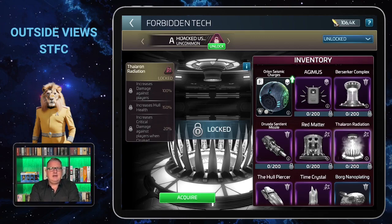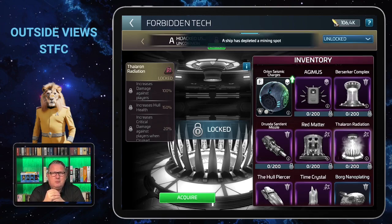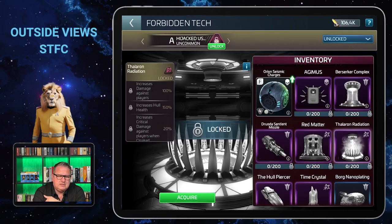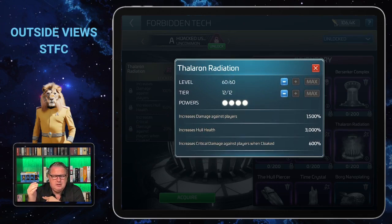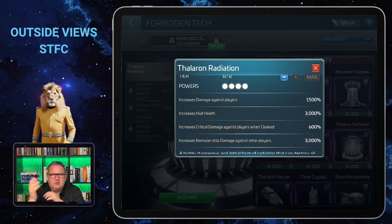Welcome to another exciting day in our galaxy — it's time for another epic forbidden tech. This completes our three-part series on faction forbidden tech against players. If you're not a subscriber yet but like my videos, please subscribe and click the bell for all notifications. Let's have a look at the different levels and powers: when maxed, it has 60 possible levels and 12 tiers, and it has four powers — I often call them milestones — which you get one after another by upgrading.